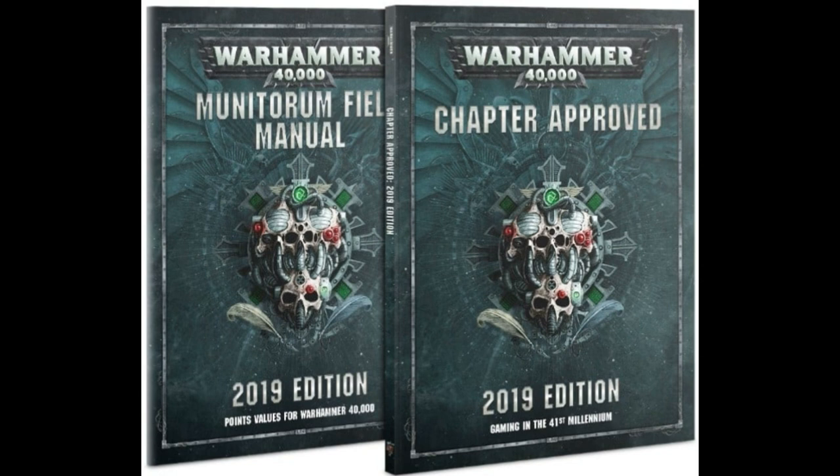Overall, some really good news from Chapter Approved. We might see some new buggies on the table more, and the feared increase of Grots to four points turns out to have been a false rumor — great news. There are still units that need price drops, and the two useless flyers — Burna Bommer and Blitz Bommer — are still useless. Battle Wagons could probably use a little price drop too, but overall we're in a pretty good position after this Chapter Approved. Let me know what you think in the comments.